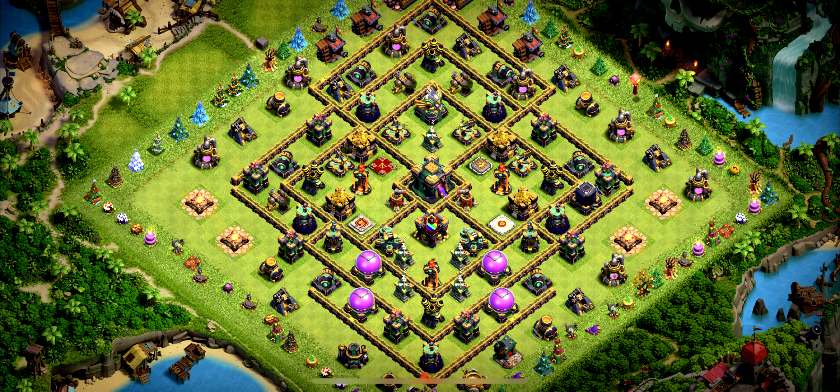Base number 8 is a square design with sharp edges that will always work well for trophies in the legend league. It will make it hard for attackers to reach the town hall because of all the layers of walls.